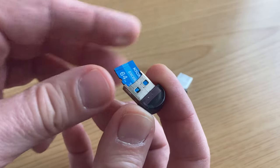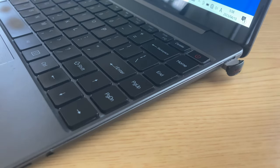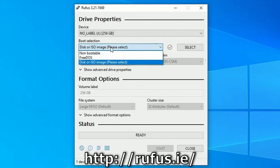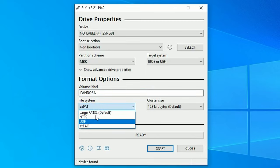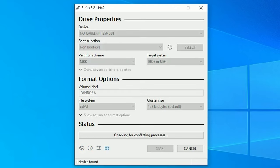Something like this will do fine. First, we'll need to format it using a PC. We'll be using Rufus here. Select the card we've inserted. Non-bootable, MBR. We can name anything we like — I'm going to call it Pandora. Most important thing here is File System. We recommend exFAT, but if you can't choose this, FAT32 should be fine. Click Start, then wait till the process is complete.